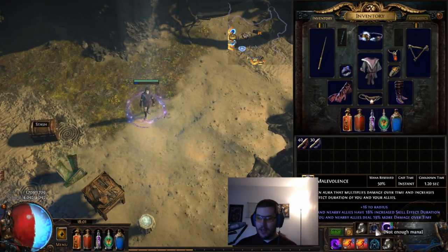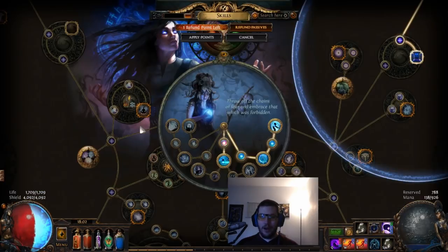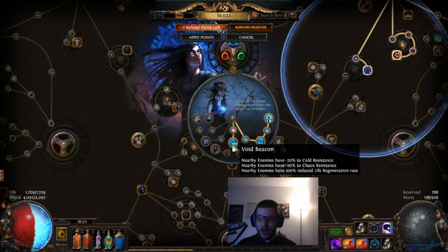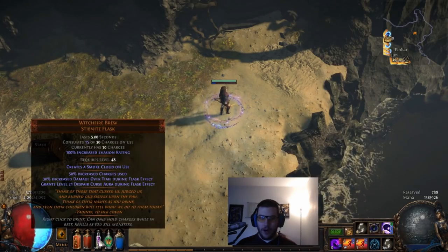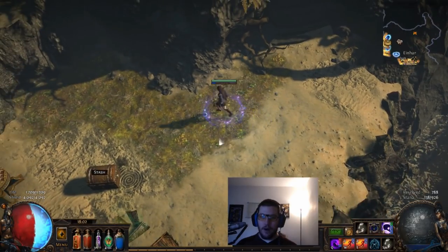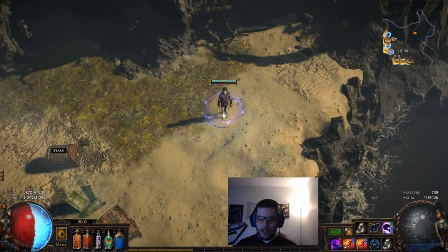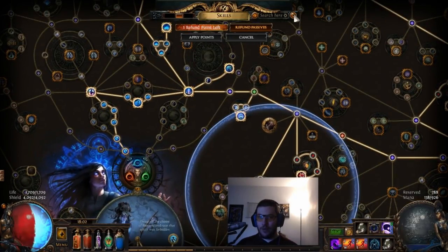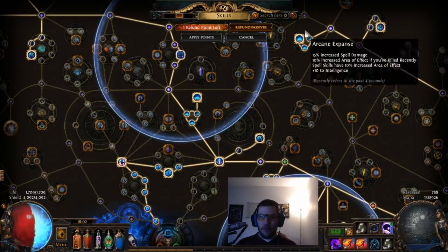Malevolence gives us our sixth more multiplier. Arcane Surge is our seventh. Our eighth is the non-ailment chaos damage over time multiplier on gear. Our ninth is minus chaos resistance, which is functionally a more multiplier — achieved through Void Beacon and Witchfire Brew, which provides an AoE Despair curse to greatly reduce enemy chaos resistance. Our tenth is Pain Attunement, and our eleventh is shocked ground, achieved through Vaal Lightning Trap.